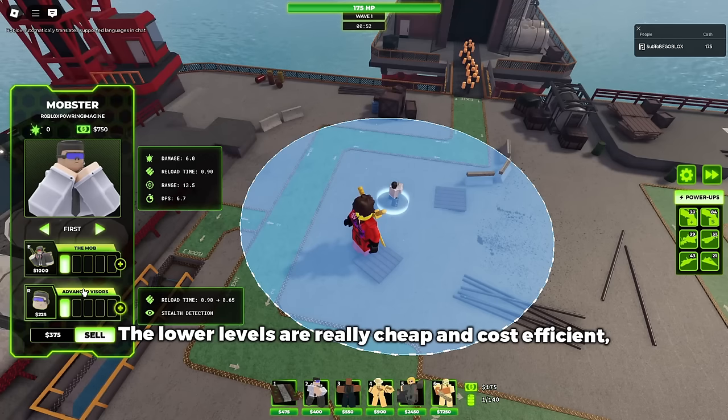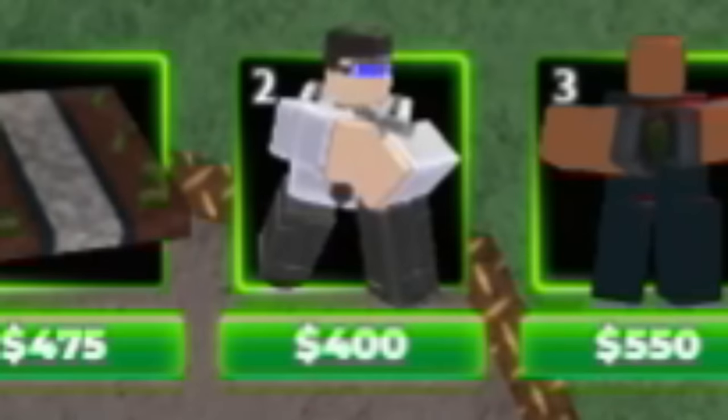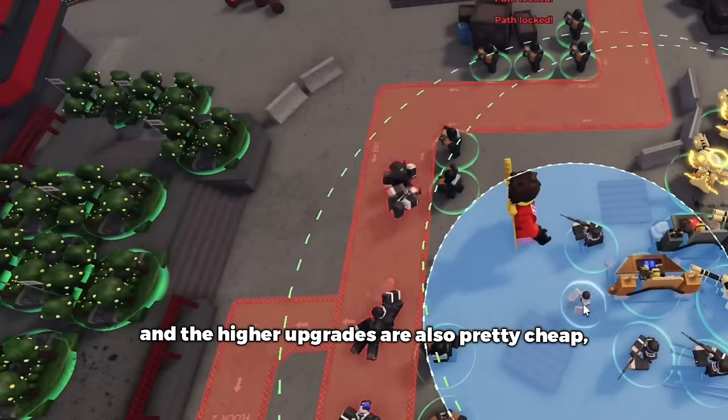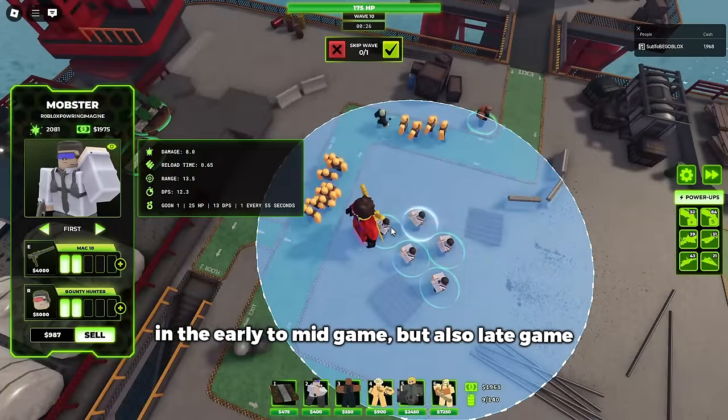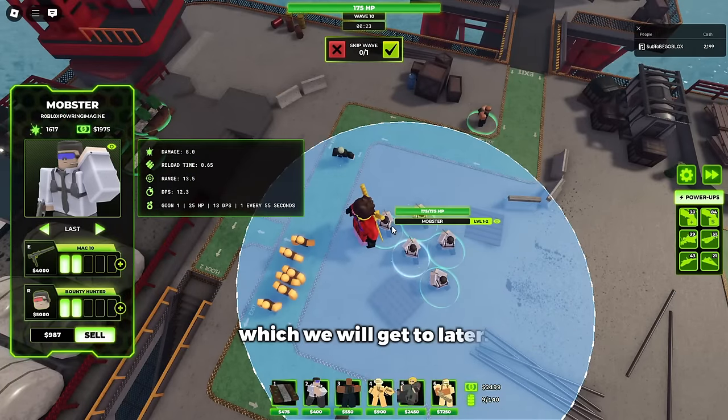The lower levels are really cheap and cost efficient, even only being $400 to place down, and the higher upgrades are also pretty cheap, so you usually want to use this tower in the early to mid game, but also late game, which we will get to later.